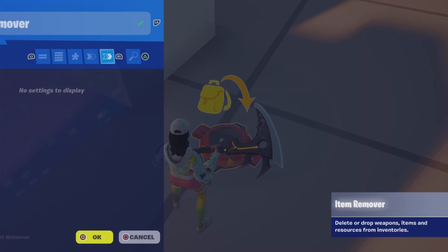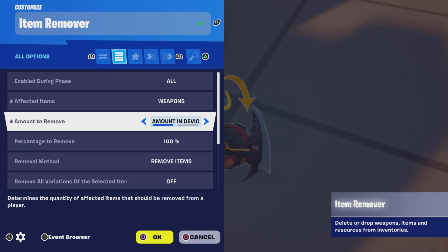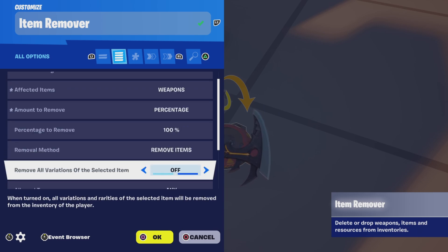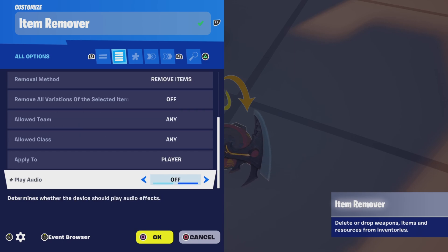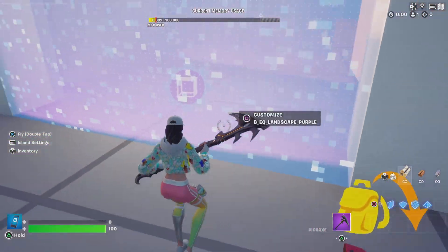Next is the item remover. I have it set to affect weapons only — that's because if you have a parkour where they're collecting other items like gold, you want to make sure they keep those items while in that zone. If there's nothing they need to collect, you could just set it to all items. You want to choose the amount in the device or percentage. Since I didn't put anything into the device, I chose 100% of all weapons to be removed. We're going to remove when receiving from the volume — remove weapons on enter — that's the name I gave to my volume.